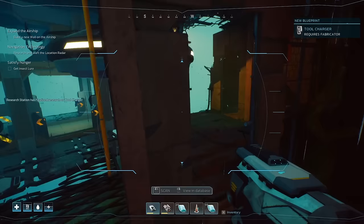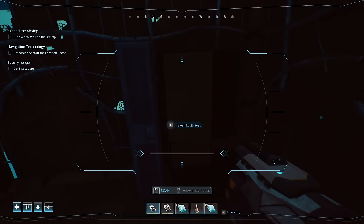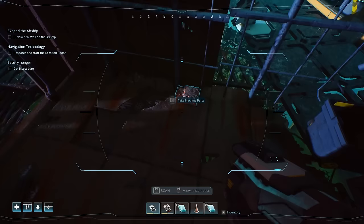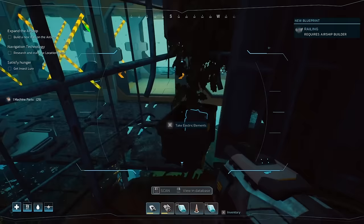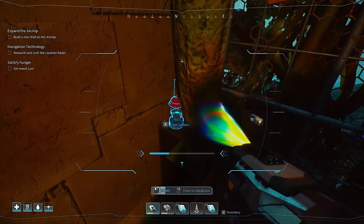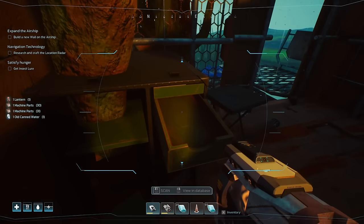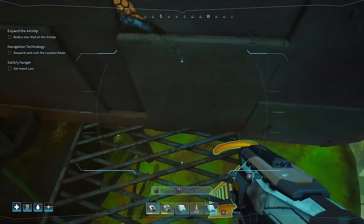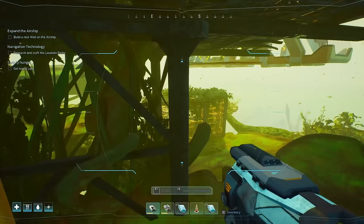What do we have here? Ink bulb seed — that seems interesting. Machine parts, data card, and a lantern. Makes you feel cozier. It would be interesting if morale was actually a thing that mattered in this game — the cozier your base is, the better your stats are. There's actually something extensive here, but I need a knife to cut through it.